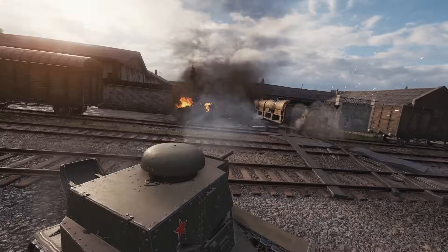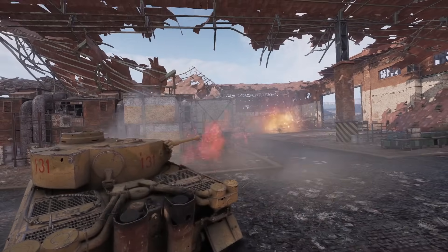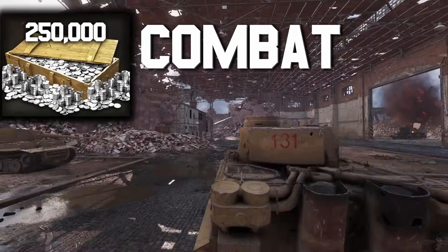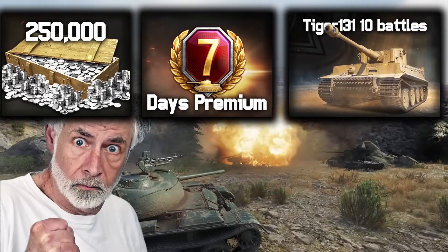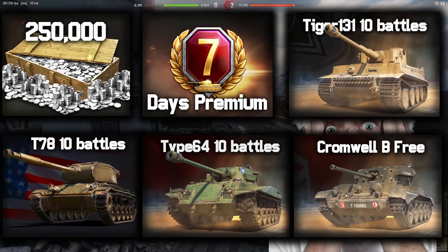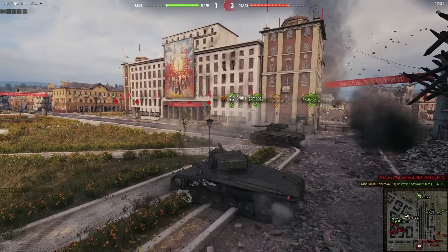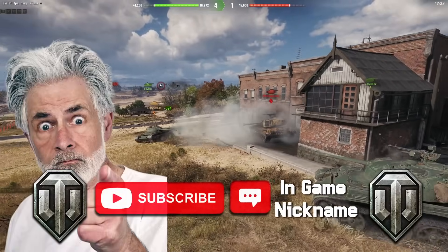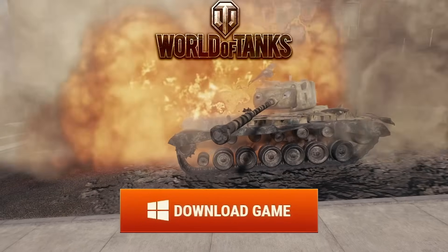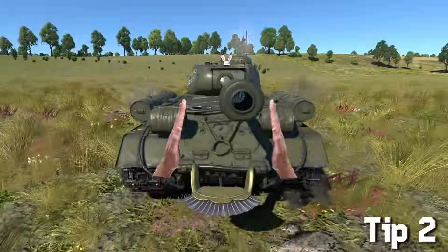If you're a new player, click the link in the video description to sign up and install World of Tanks for free. Use code COMBAT to get 250,000 silver, seven days premium, Tiger 131, T78, Type 64 for 10 pounds, and the premium tank Cromwell B for life. To enter the 100,000 golden eagle giveaway, just subscribe and write a comment. Also download World of Tanks for smashing action. Thank you to World of Tanks for sponsoring this video.